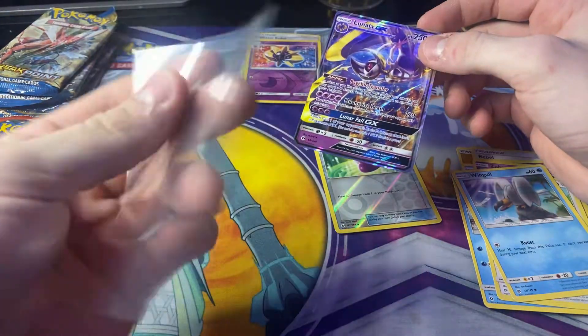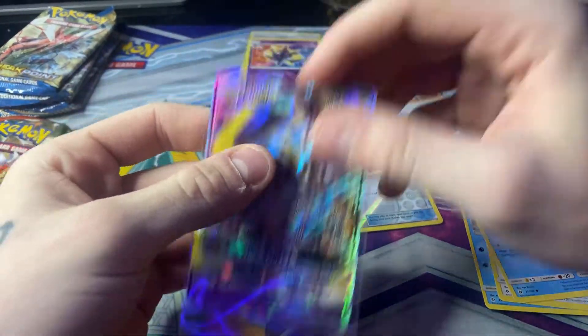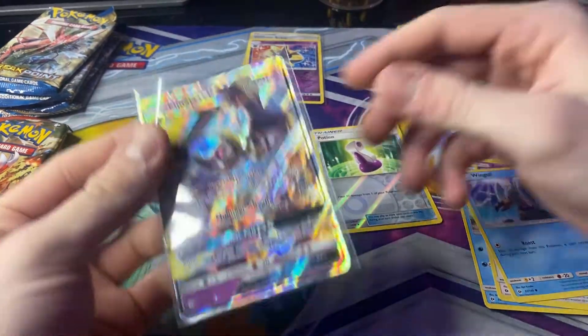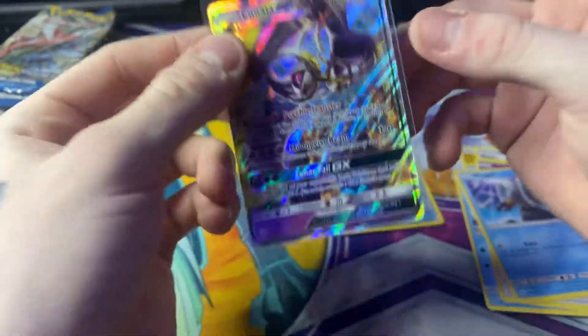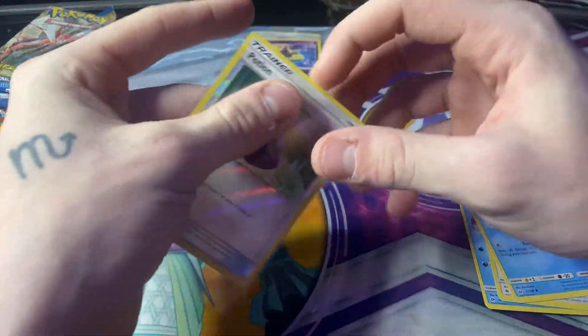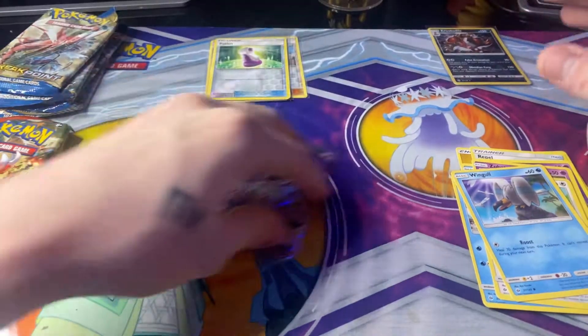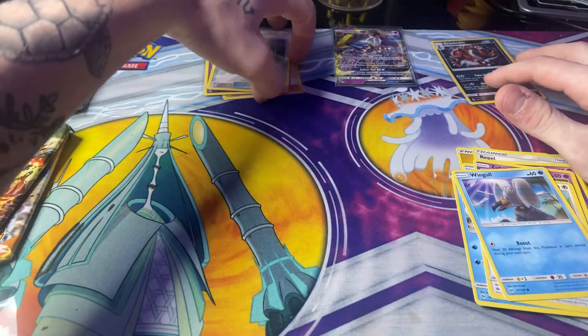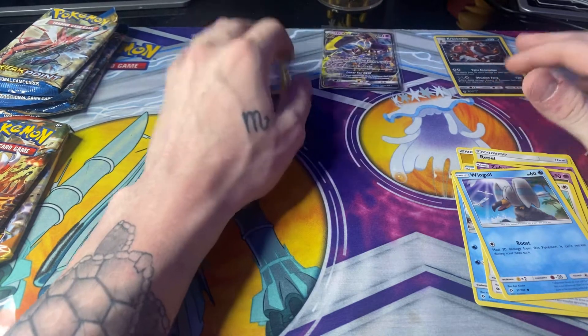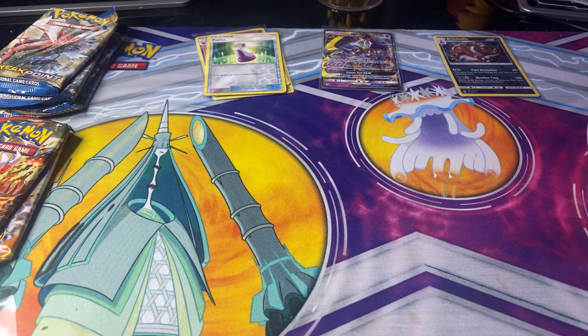I don't have any more top loaders, I'm going to have to get more. Wait a second — Sun and Moon. Are these Sun and Moon base set? I think so. Yeah, these are 2016 cards. I got confused there. Like always, Reverse Holo, Holo, and the Rare in the middle. If it's a GX or EX, whatever it is, it's going in the middle. Now we're on to the X and Y Breakpoint.